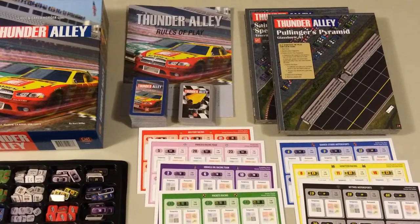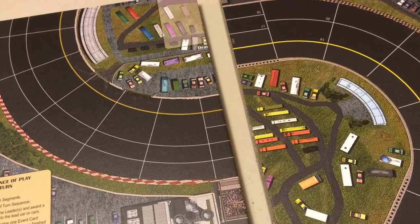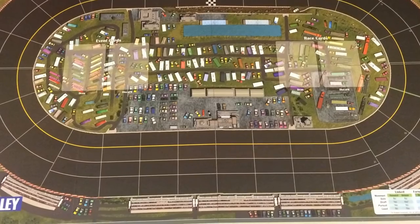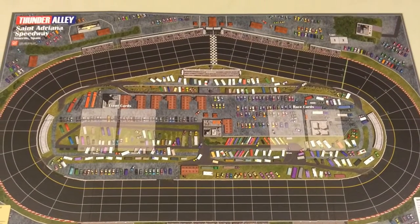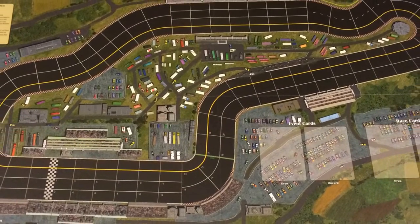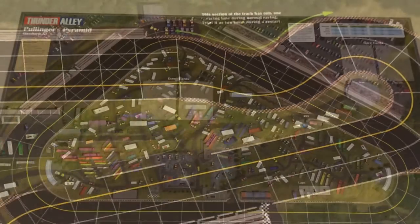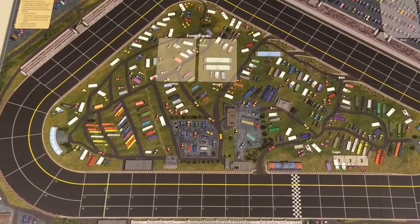The game includes four racetracks printed on two double-sided mounted boards. The racetracks are Junta Brothers Velodrome, a four-lap race in a typical oval-shaped track; St. Adriana Speedway, a two-lap race in a four-lane track; Vern's Grove, a two-lap race where the track has at times two and then three lanes with a tricky one-lane section; and Pullinger's Pyramid, three laps on a three-lane track.